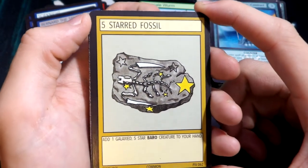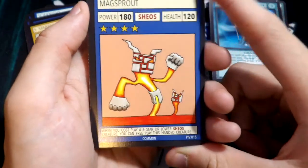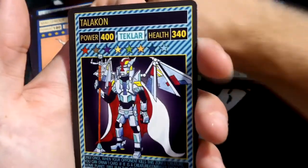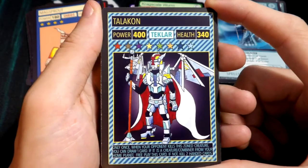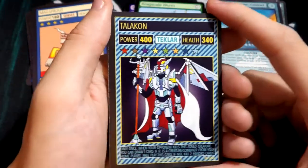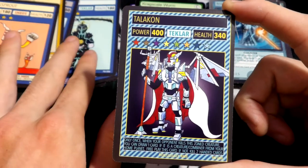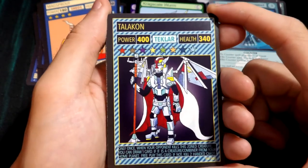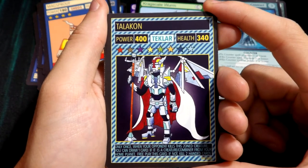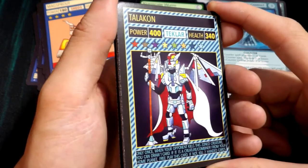Five Star Fossil — awesome. Mag Sprout — I've never seen this one yet, this is really nice. We get a Ridiculously Rare — Telecon! What are the odds we get this guy? Hopefully we get the Teclar planet because now we got this guy. I think we pulled Cyanite as well, so maybe we can make a Teclar deck — that'd be sweet. 400 power, 340 health. Only once: when your opponent kills this zoned creature, you can draw one card. If it is a creature combiner from your home planet, free play this card; if not, kill two handed cards. That's sweet.